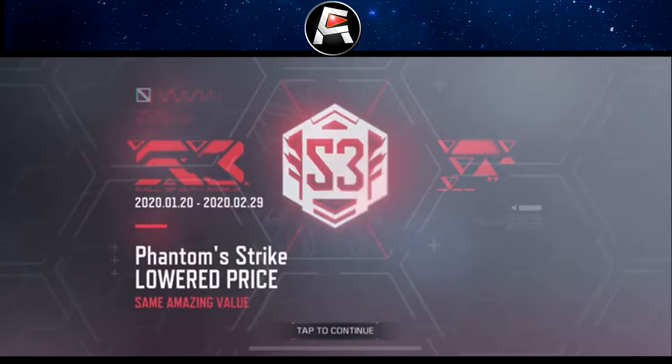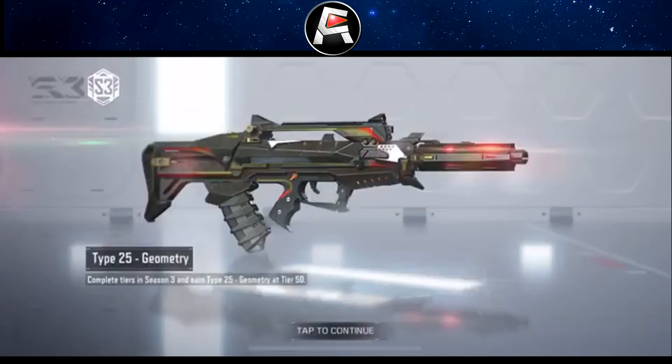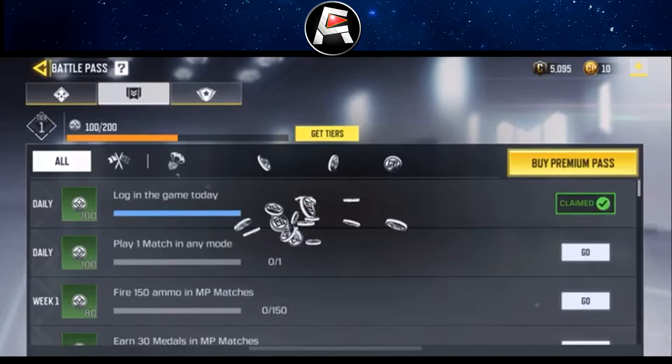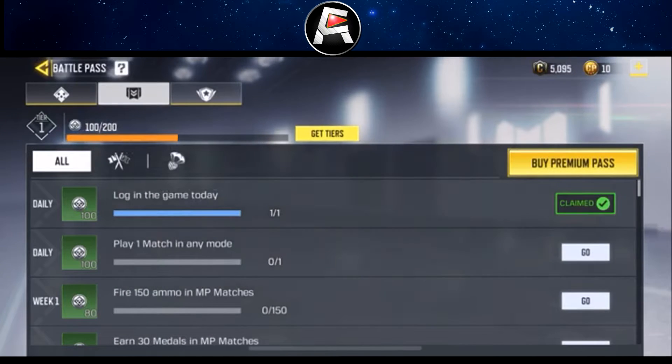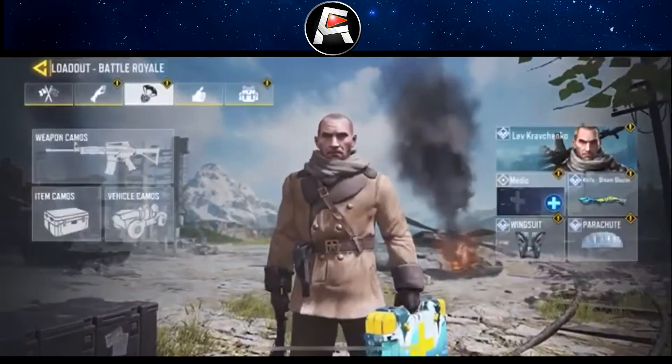So there we go — Phantom Strike, lowered price, and the cool part is there are only 50 tiers which is easier to get, and it's also at a lower price. We're going to go through all the guns and stuff. Yeah, it's all at a lower price which I'm really excited for.